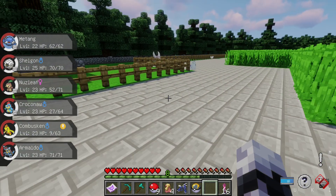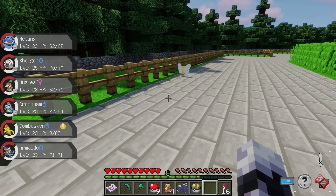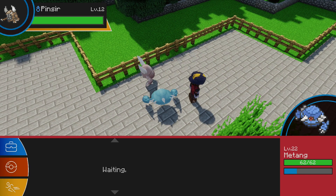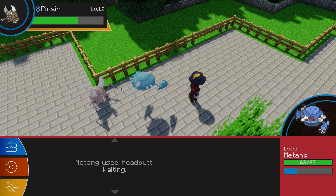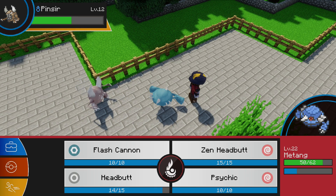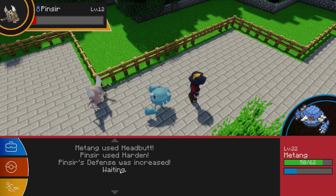Haven't been checking this outer ring area — that's a tiny Beedrill. I just want to see if there are any items hiding around the edge. Let's headbutt the Pinsir — that didn't do as much as I hoped it would. Let's just keep trying.